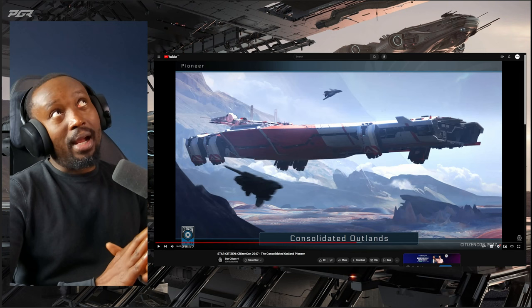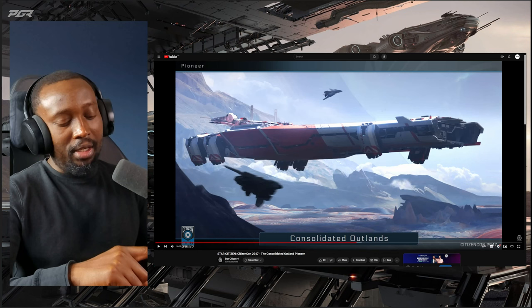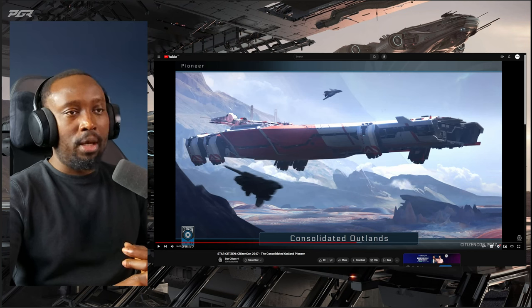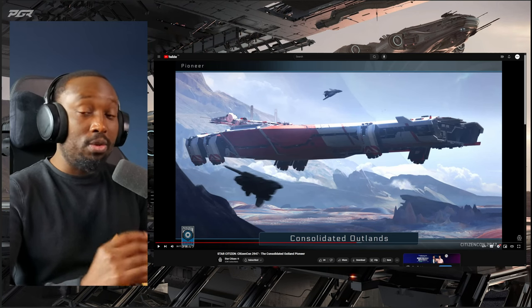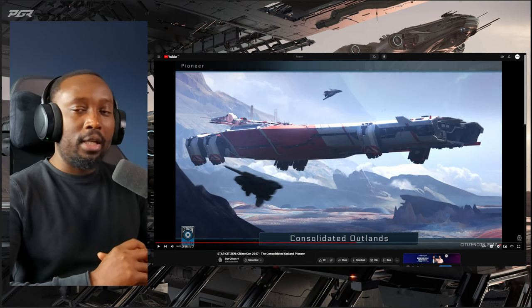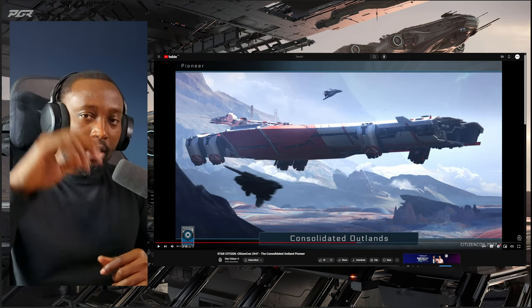I think they're probably going to start working on the smaller base builders first — the Galaxy — and they've already started talking about the smaller ground vehicles you'll use, so we may even see those at CitizenCon. Let me know your thoughts on what we discussed — are you guys excited to see the Consolidated Outland Pioneer? My organization Phase One Industries is now recruiting new and veteran players; you can find our Discord in the description. Don't forget to leave a like and subscribe — I'll catch you guys next week.